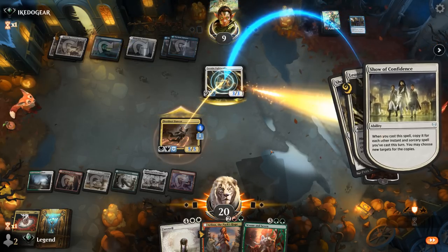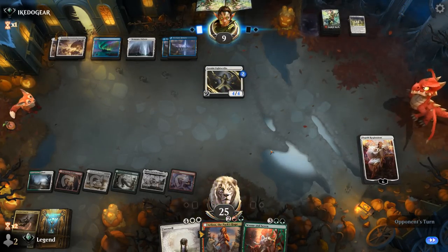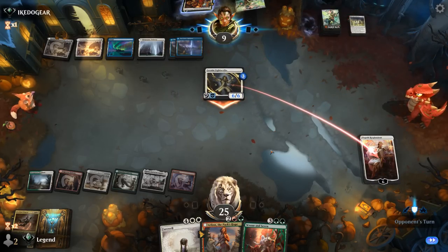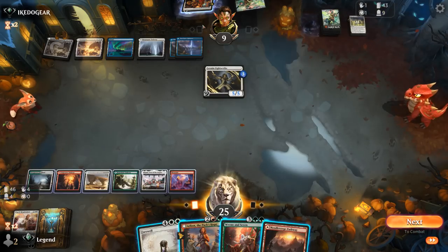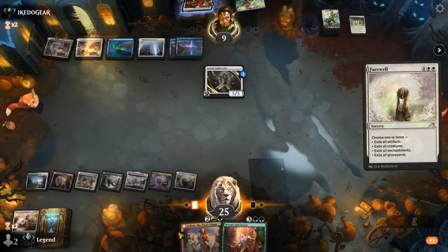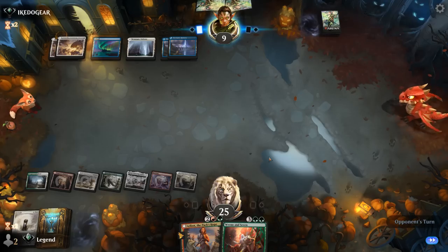We get to gain five life and Farewell can still clean up their creature, but we may lose Elspeth as well. A Homestead Courage finishes off Elspeth — good sequence for the opponent. Farewell now also exiles the Homestead Courage so the opponent isn't left with much. A Slip Out the Back might still save the Light Scribe but they don't have it. We get to untap with two Planeswalkers and finally see some action — we play Ascendancy alongside Arlin to make a couple of wolves.